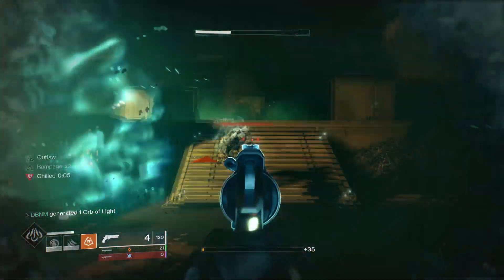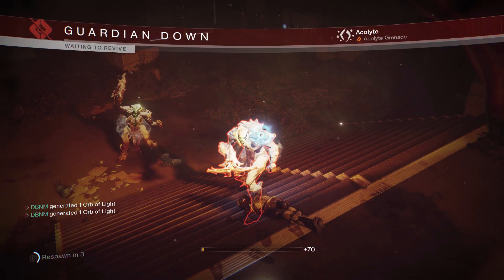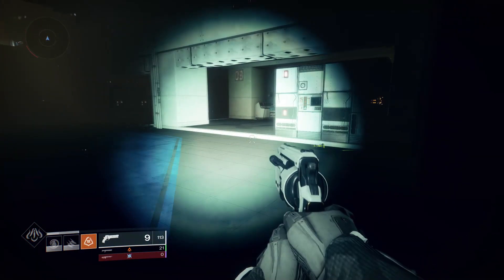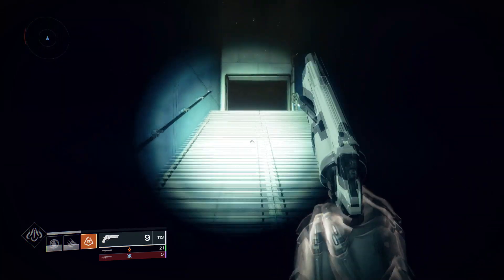This is how you reset the Lost Sector. You just run out until you hit the point where it says Brake Tech Future Escape in the corner. Make sure you give it a second or two again to reset the Lost Sector so the boss spawns, then you can run in and murder it. I'm personally not sure which one is quicker, so that's up for you guys to decide.